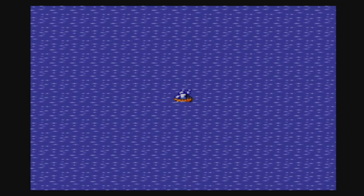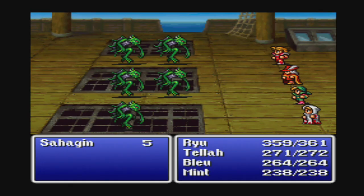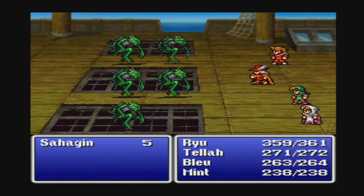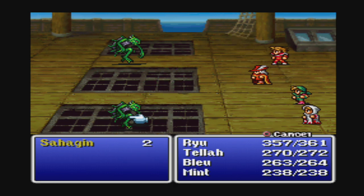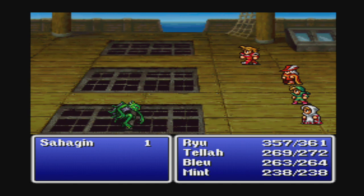We're right near it actually. Now that we've powered up the Earth Crystal, the person I was talking to earlier — over here — should give us the canoe. The enemies around here are pretty much the same level as where we were, but the next couple of dungeons are noticeably stronger than the Terra Cavern.